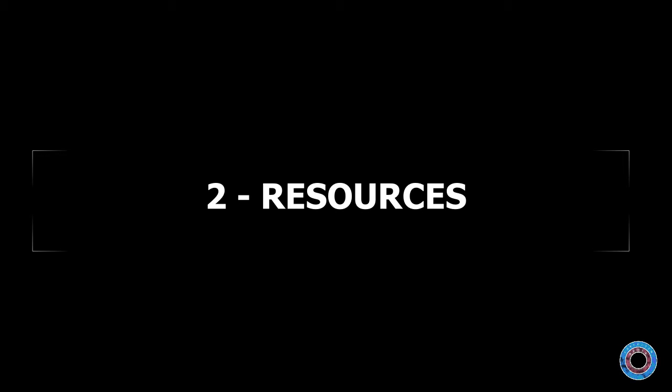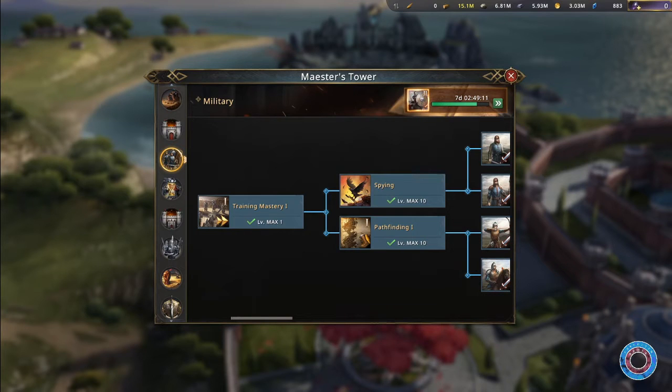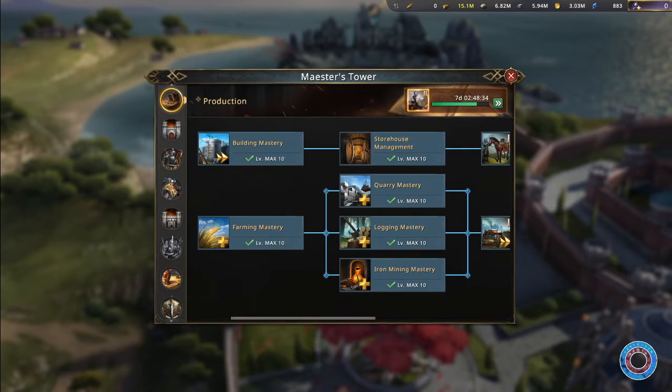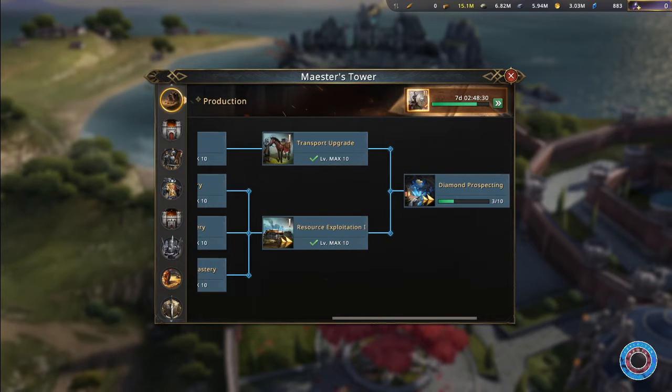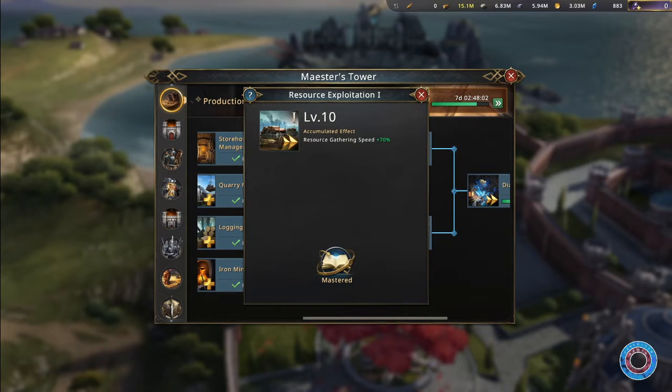These are resources. You will need well over 1 billion resources of each, including gold, to get to your royals. What most players do is start frantically researching in the military tree, but this will slow you down a lot, and eventually you will be brutally halted by a specific research — Armour Upgrade Level 10. This research forces you to complete the entire production tree, with the exception of Diamond Prospecting, before you can even research it. Do not make this mistake. Complete this tree soon and fast — it will boost your production dramatically and also boost your gathering just as hard. Your city needs to grow first, so this tree is your primary focus.